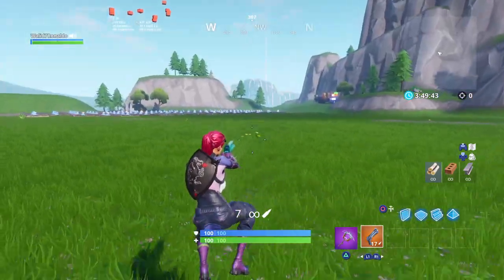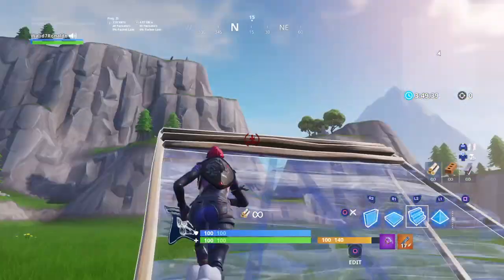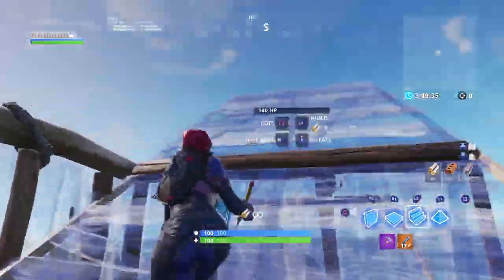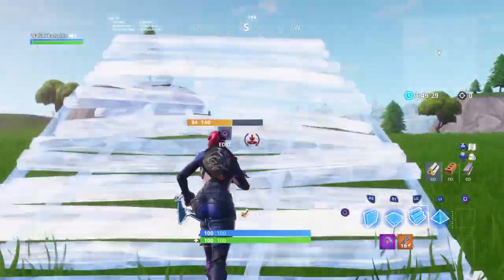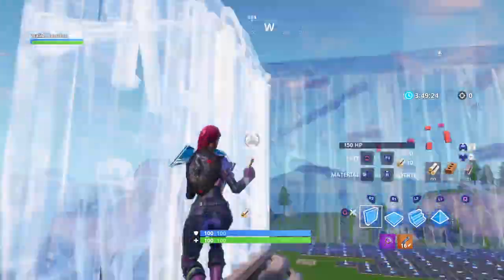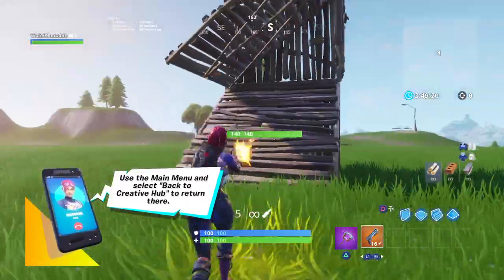If you guys want to do 360s — it's like 90s but the 360 covers you more like this. It covers yourself more, it's tougher, but you don't go as fast. You can't take high ground with 360 as fast as you can with 90s. This one takes high ground fast.